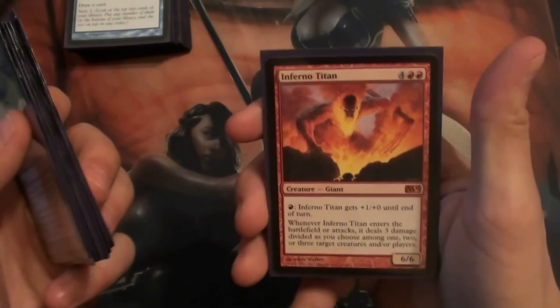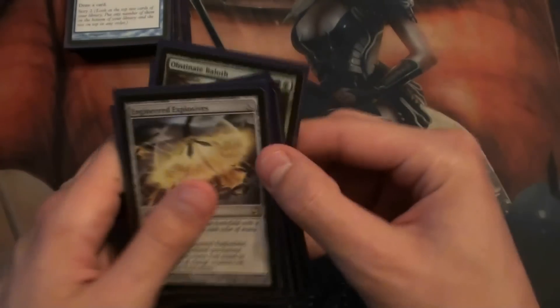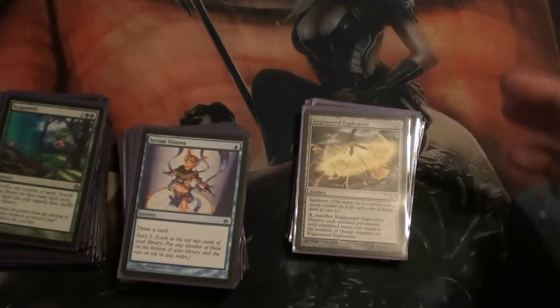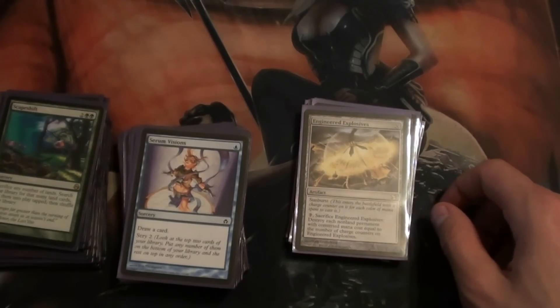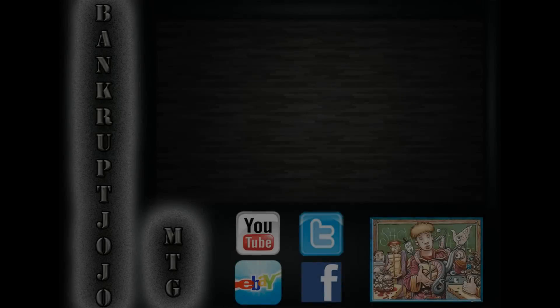And an Inferno Titan is a pretty sweet card, although maybe a Karn would be better in that place. So there's the sideboard — all that good stuff. Again, let me know if you'd rather have it all laid out. I'll get that fixed, I just need to reposition where I take these videos. Thanks for watching.